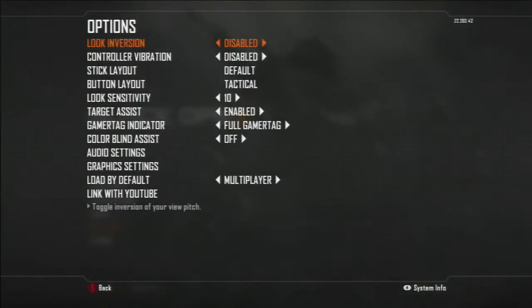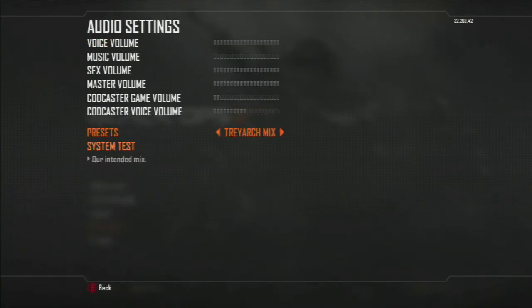The first thing you do is go to Options, then go to Audio Settings, and then if you see here Presets, change this to Super Crunch.